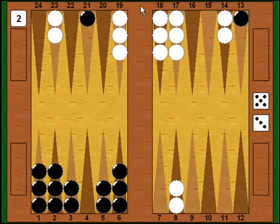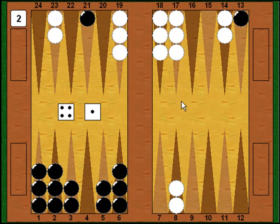Myberg immediately makes me pay for it — he rolls 4-1, which wouldn't have been a very good roll otherwise, but now he just hits me on the 13 point, sending me to the bar, and moves from 17 to 12. Now I've got to come in again from the bar next turn.